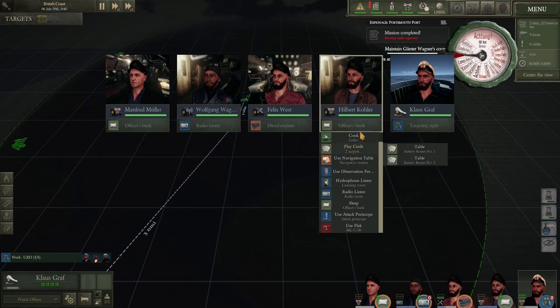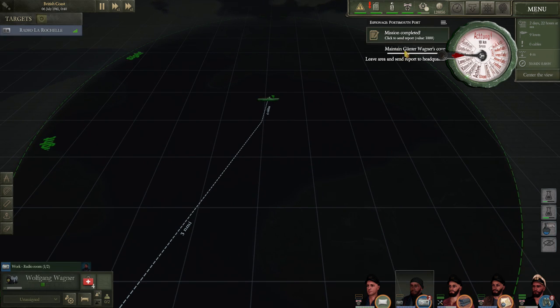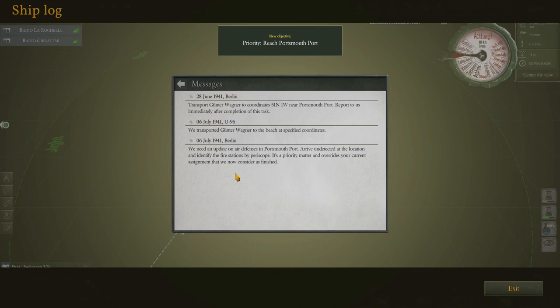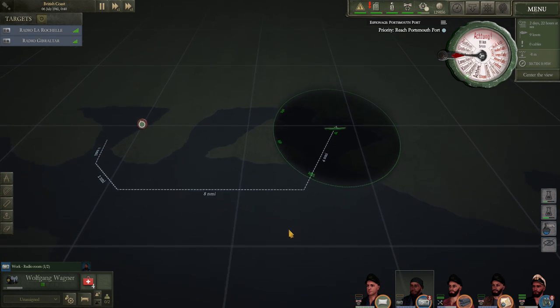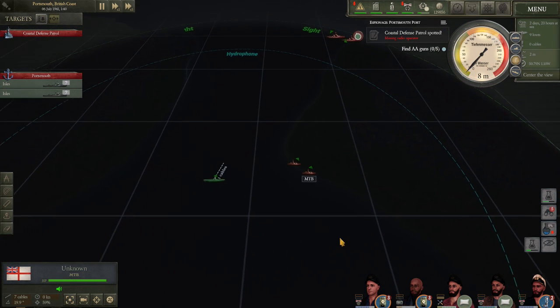Our radio operator is having a snooze - Manfred you can go back to sleep, Cola you go on navigation. There he is - let's send the mission complete back to HQ. Spy has been deposited. Listen to the radio for new orders - transmission from HQ, full signal. New message: we need an update on air defenses in Portsmouth port. Arrive undetected, identify the fire stations by periscope. It's a priority matter overriding our current assignment. We've got to do some espionage of our own.